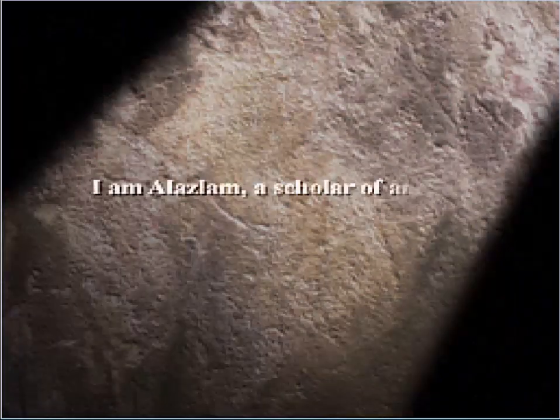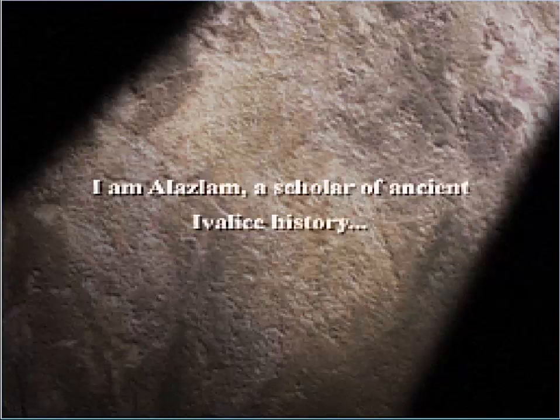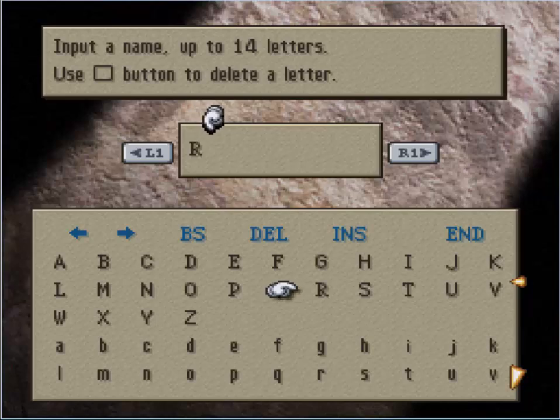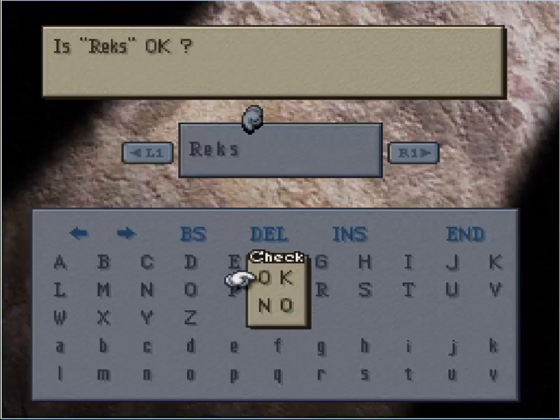I completely forgot that the regular controls for FFT were inversed, actually. As in, X, Circle, Cancel, so on and so forth. But those of you who played this would know that problem. I just forgot about that. So, username of Rex, of course.